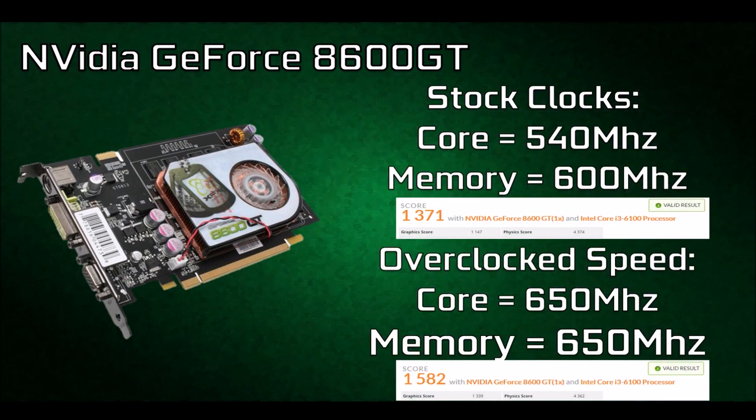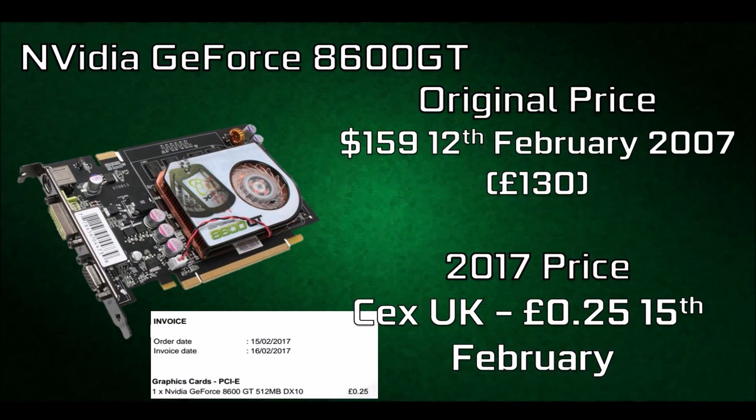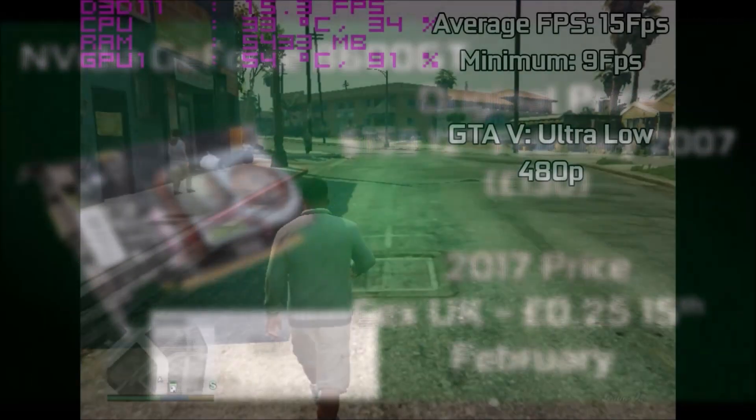The card I'll be using has been overclocked to 650MHz on core and 650MHz on memory, giving us an increased 3DMark score of about 300 points — nothing too major but something that should give us an increase of a few FPS here or there. The original price of the card was $159 or £130 on the 12th of February 2007, quite a substantial amount considering how weak the card is. Today I picked one up for just 25p, so we'll be finding out how far you can game on a 25p card.